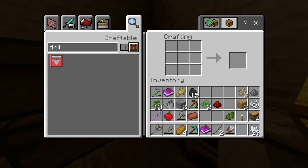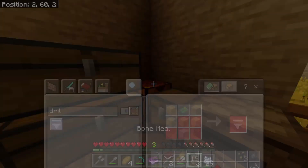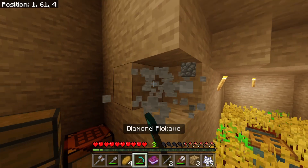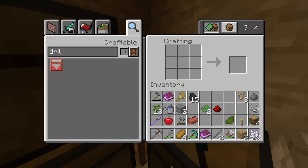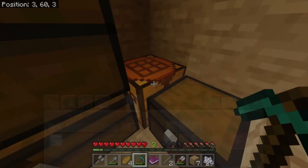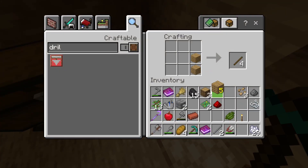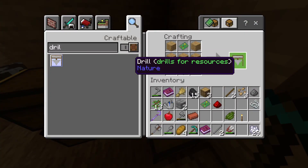The drill recipe is extremely easy — almost free. I'll smelt a wooden pickaxe for the materials. We already have sticks right here. And boom — we've got the drill, just like that!